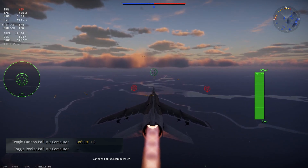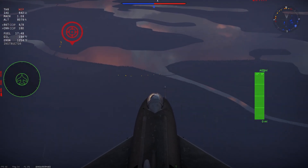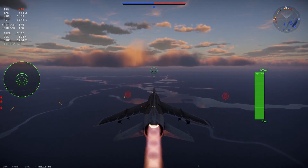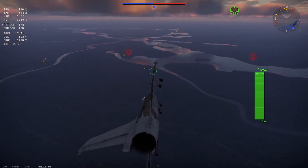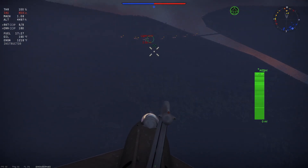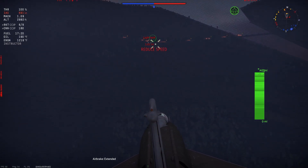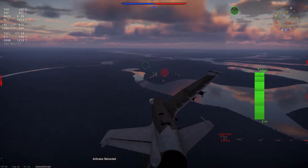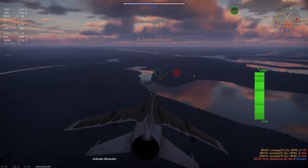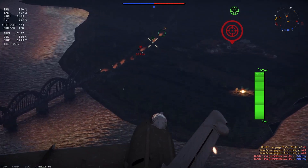Once the ballistics computer is on, we can begin our attack run. Simply nose over and you'll see the reticles change for each of your different weapons. Cannons have a dot in the middle of a circle of lines. Rockets have a dot in the middle of an X, and you get the arcade bombing sight for your bombs. Place these aiming reticles over the target and use whatever button to launch or shoot your desired weapon.